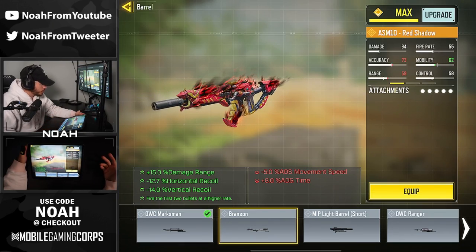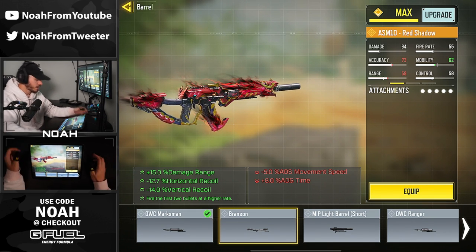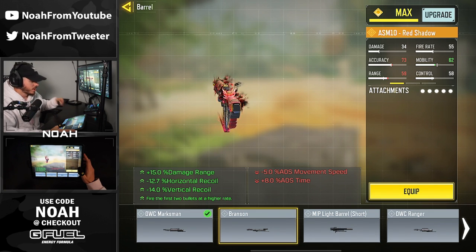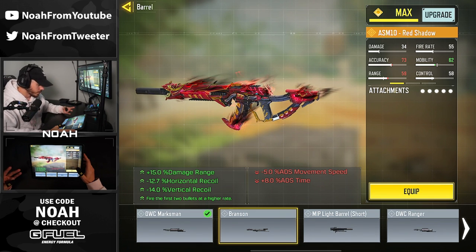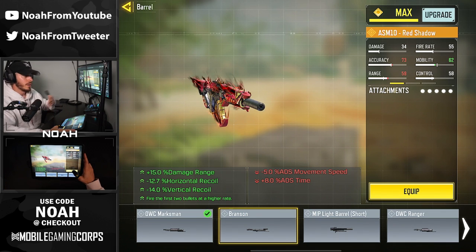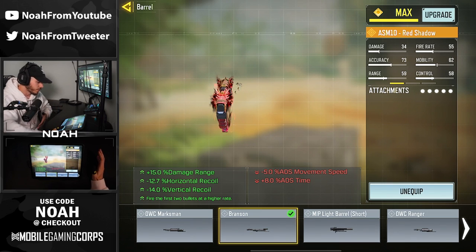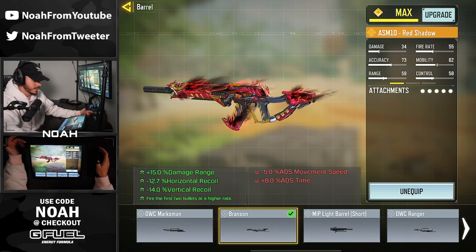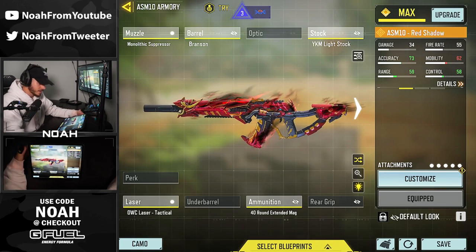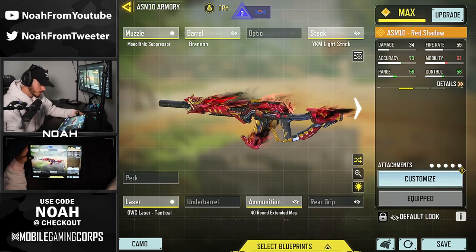With this blueprint it's also going to unlock the new Branson barrel for the ASM, which is not only going to increase your damage at range and reduce your horizontal and vertical recoil making this thing nuts — it's going to increase the fire rate of the first two bullets. So theoretically the time to kill is going to jump significantly because this gun is a pretty consistent three-tap, so those first two shots hit, you're going to be melting. I was feeling really good with this before so should be fun.